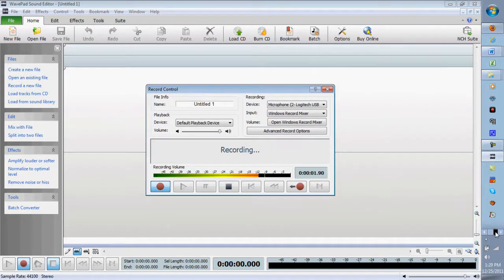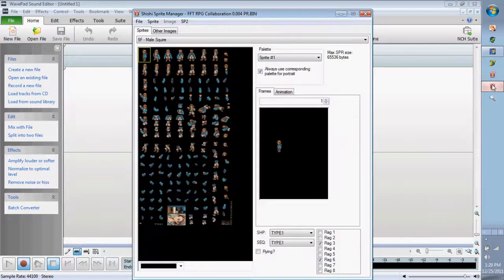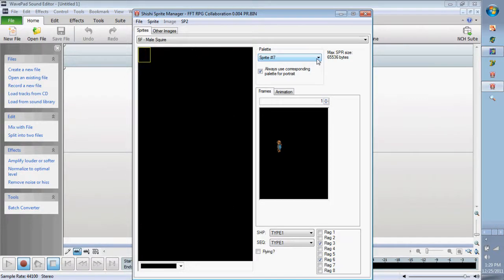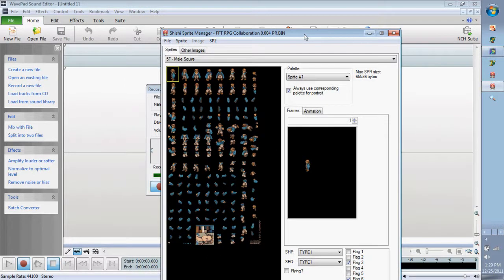Hello everyone. We're going to begin this first tutorial — it's a very basic one on how to add additional palettes or sprites into Final Fantasy Tactics. I have the first six slots assigned and I'm just going to show you how to add into slots seven and eight, which isn't really a bad process. I'm using Shishi Sprite Manager version 0.478, downloadable on ffhactics.com.